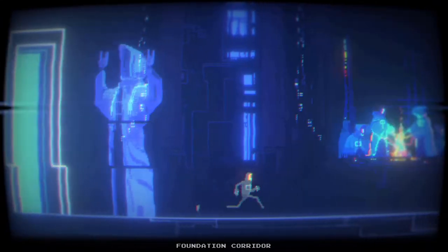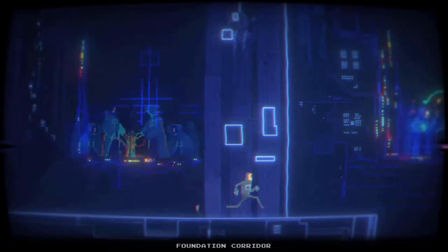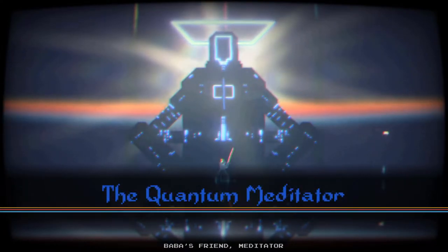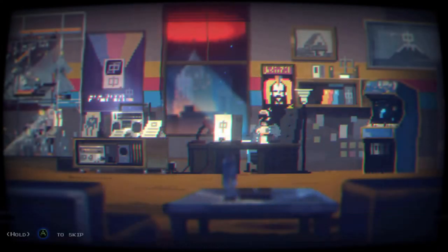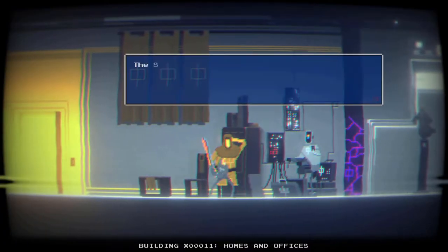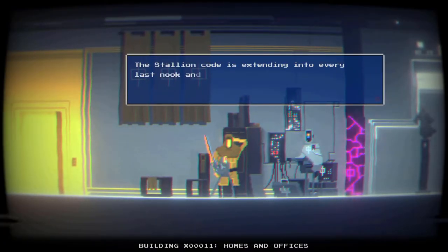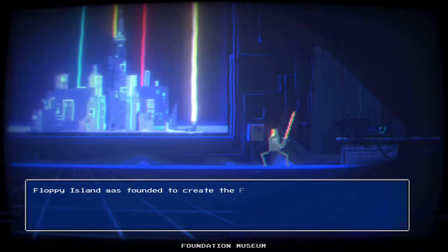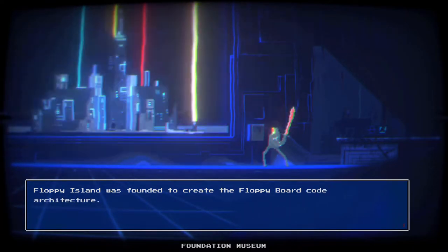The digital kingdom itself is a masterfully crafted world that gives some real Tron vibes. Since you're technically inside a computer, what your character sees is all a metaphor for different areas and functions of the computer system. Programs, for example, are represented as characters, and while most of the metaphor is subtle, some are more obvious such as places like Floppy Island. This adds an extra layer of depth to the world that really takes it to the next level.